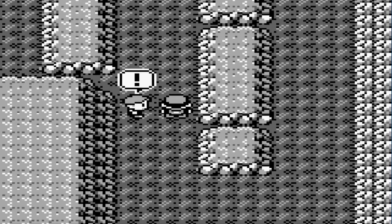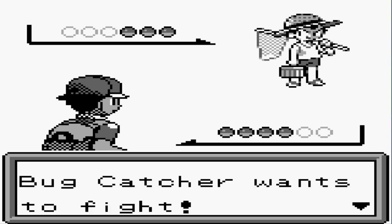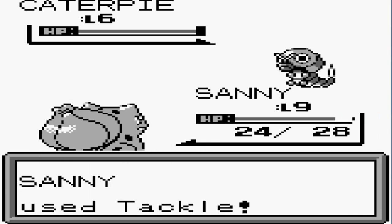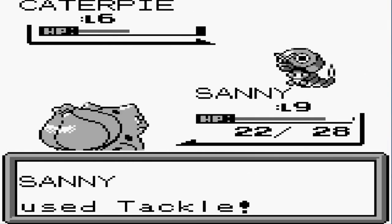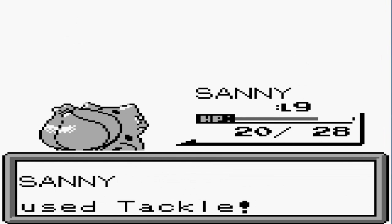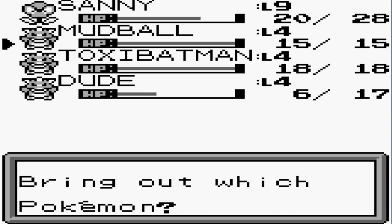There's another trainer here — let's take him on. He says: 'I'm lost, can you tell me the way out?' Uh, the way you came in — jeez. It's a Bug Catcher and he comes out with a Caterpie. Many of you already know Caterpie is not that strong, so this could be good for some of the Pokémon I've captured. Zubat doesn't have flying-type attacks yet, so let's use Tackle Attack for the win! Sunny's gaining levels — now out comes a Wheedle.